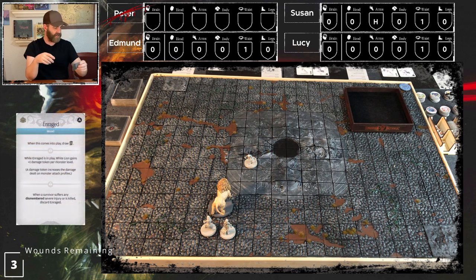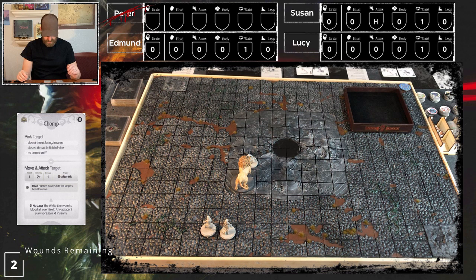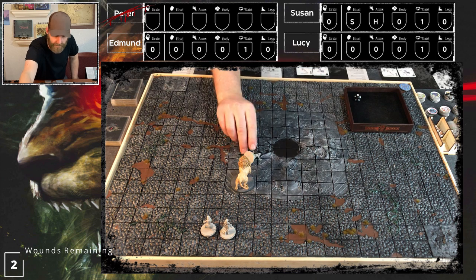White lion's turn: Mood comes into play, gaining plus one damage token. We draw the last AI card - Chomp. Closest threat facing in range is Susan - speed one, two-plus. We're Enraged so plus one damage means two damage, causing a severe head injury. Roll severe head injury: ten - Destroyed Tooth. She doesn't have three-plus courage so the blow sends her sprawling - knocked down. We'll take that over decapitation any day.